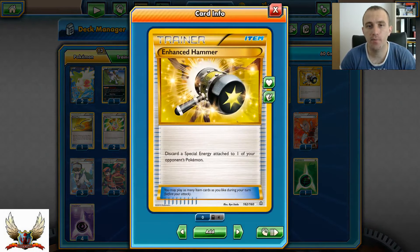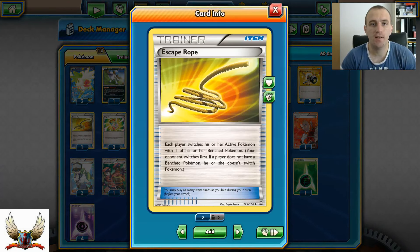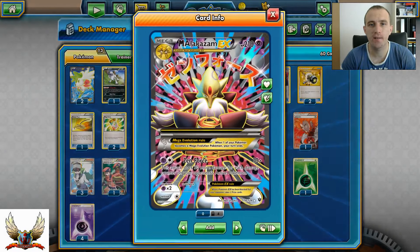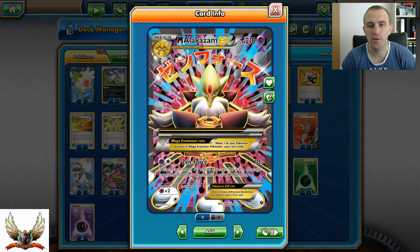Two copies of Enhanced Hammer is pretty good for this format because a lot of decks are running special energies. One Escape Rope - each player switches their active Pokemon with one of their benched Pokemon - it can definitely help a lot. Same as two copies of Mega Turbo, since Mega Alakazam can use Zen Force for just two energies.